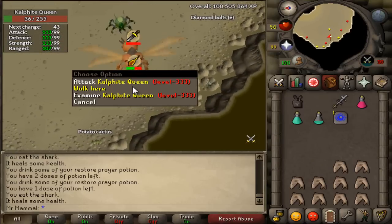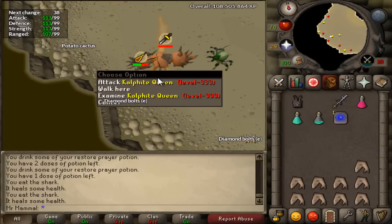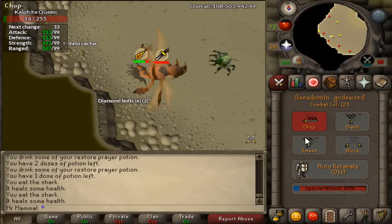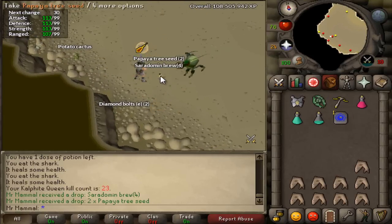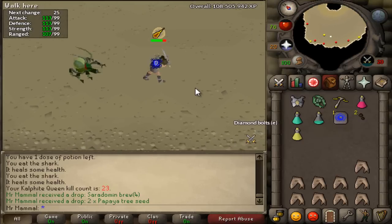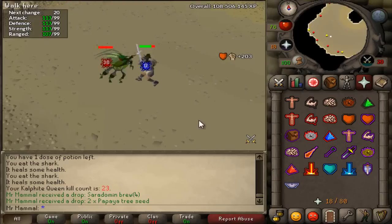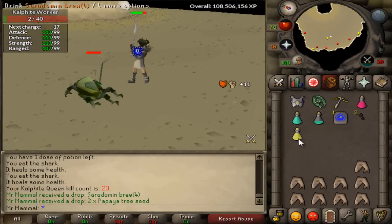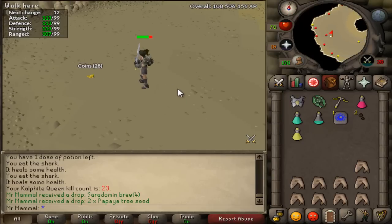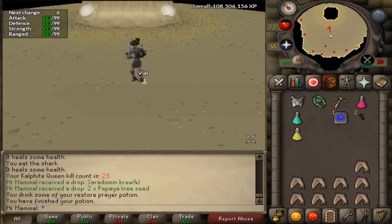The kill is almost done with about 12 HP left — this is actually a pretty good kill as far as supplies remaining; generally I don't have this many sharks left. Down it goes — we get two papaya tree seeds and a saradomin brew. Part of the new drop table is that you always get a food drop along with your normal drop, so the normal drop was two papaya seeds and the food drop was the brew.